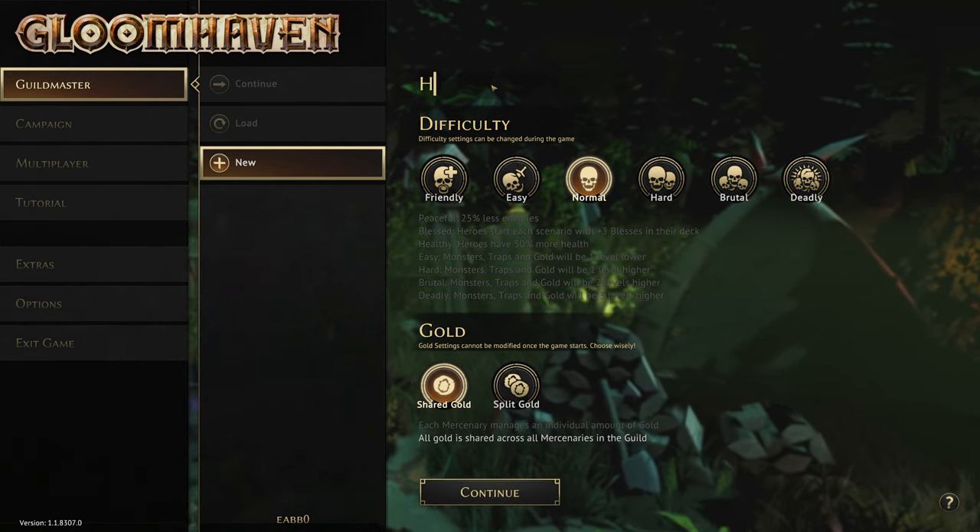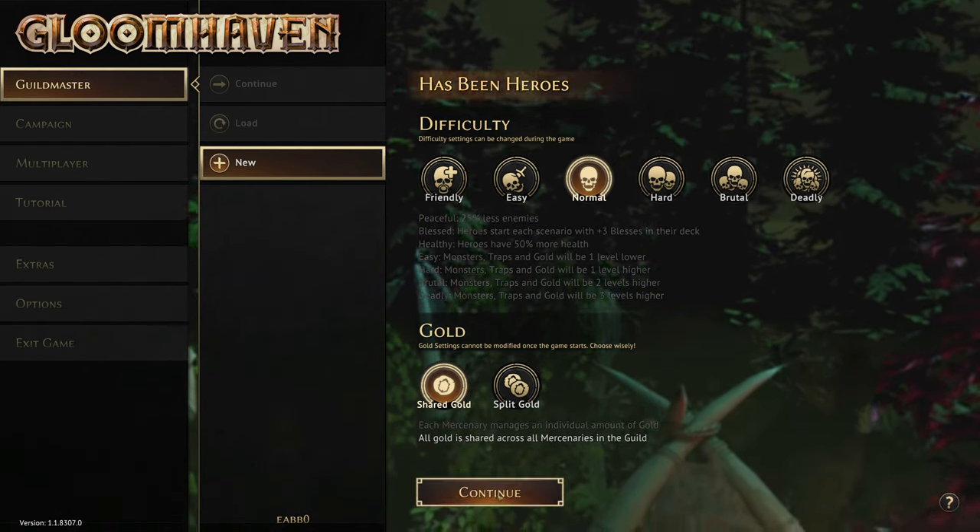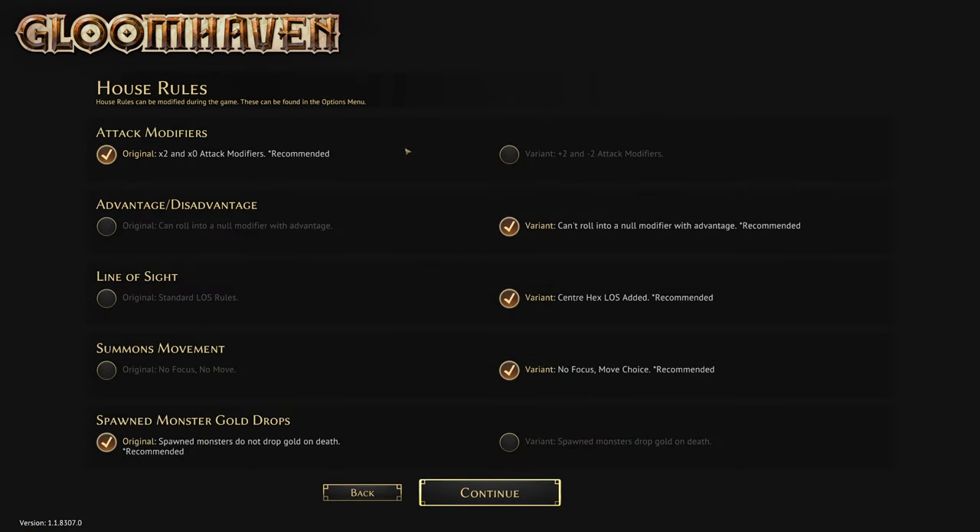We need a guild name — "Hasbeenheroes" seems like a good one. We get to pick house rules. You can either switch the times-two and times-zero for plus-two and minus-two. I like the original honestly. I understand the variant is quite popular in some circumstances — getting rid of the times-zero means at least you're going to do something even if it's significantly reduced, but this is what I love.